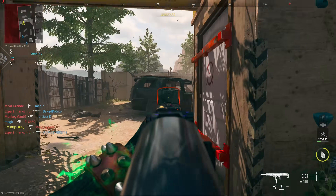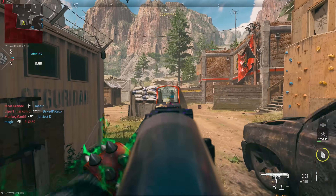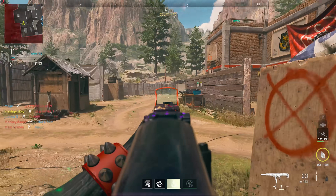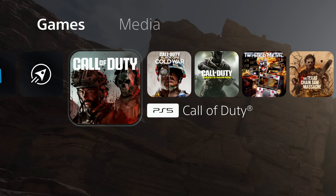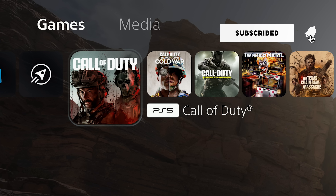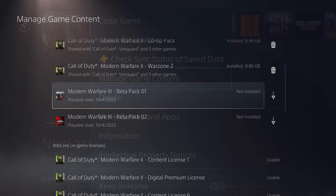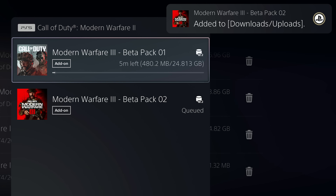Before we get to that, there are a couple of things I wanted to let you know. First and foremost, if you digitally pre-ordered Modern Warfare 3, you are now able to download the beta. The Modern Warfare 2 application on PlayStation has now transformed into just 'Call of Duty' — this is essentially going to be the HQ for all Call of Duty games moving forward. All you have to do is press start over the application, go to manage your content, and scroll down until you see the Modern Warfare 3 beta to force start it on PlayStation. It's around 25 gigs.